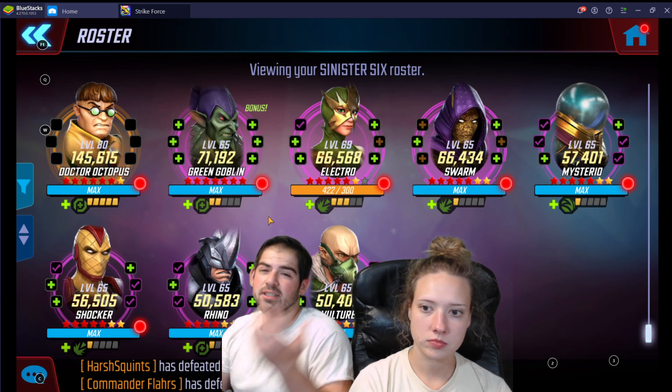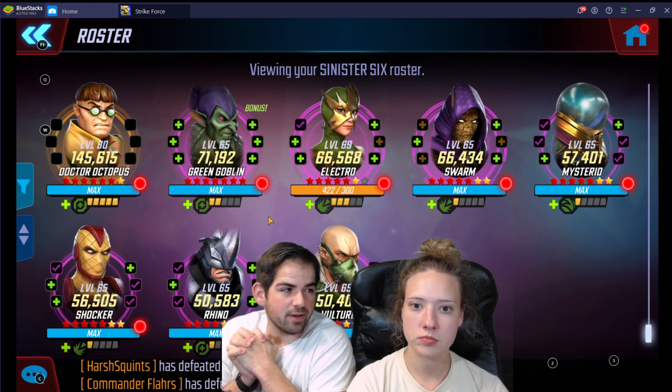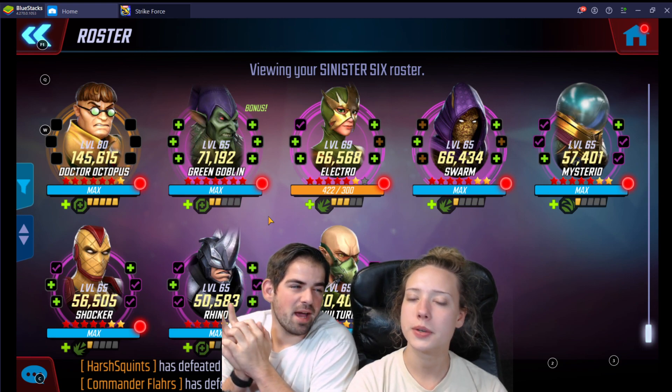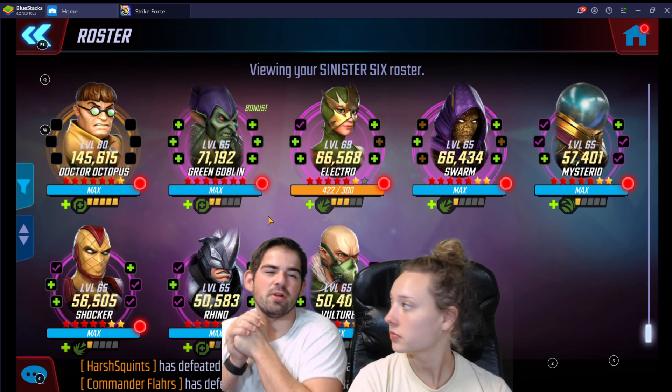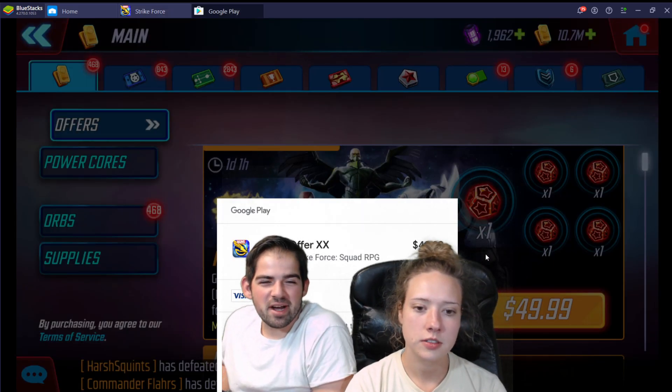So he donated the money, so we're going to go ahead and open that up. Then we're going to open Blitz Orbs for White Tiger. I want to see if the math works for it or not, and I'll talk about the math after we get this offer. So let's go to the offer — hit one tap buy so we can see.